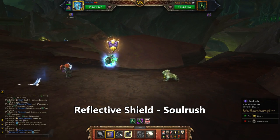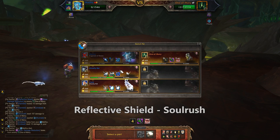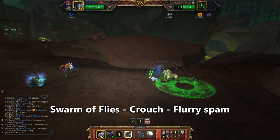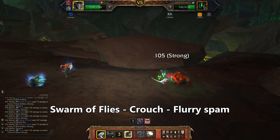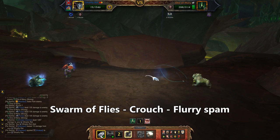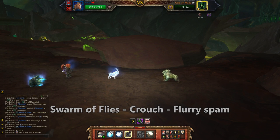Start with the Fragment, use Reflective Shield to reflect his cannon and then Soul Rush on your bonus Undead round. Bring out the Ghastly Rat and use Swarm of Flies, then Crouch, and then start Flurrying. If you have bad luck with Flurry you might need to give him a nice hoof with the goat, and you do have Ethereal just in case you need to block an emergency cannon. Always be prepared.